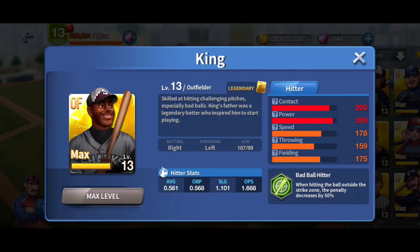Number 9 is King. Same concept as Wilson — high contact, high power — but his speed is a little bit more average than Wilson's. The philosophy behind this, besides the power, is that he is a bad ball hitter, so that 50% chance of hitting a ball outside the zone can end the game with one pitch. His speed isn't really going to slow him down, so that's why King is my number nine leadoff hitter.